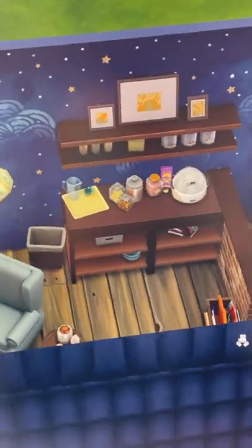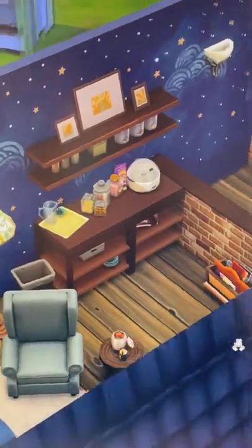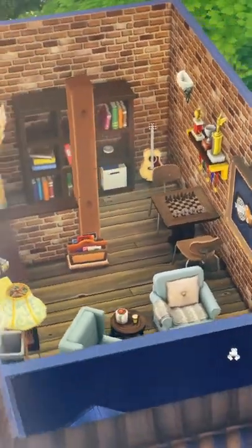On this side we have a little snack area with a popcorn machine, more cookie jars, and a drinks tray. Then on the opposite side we have a chess table, some trophies, and a guitar.